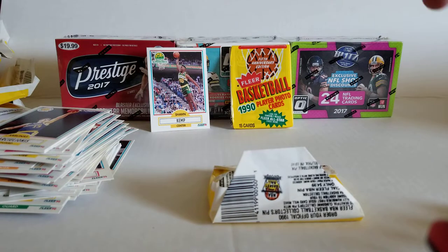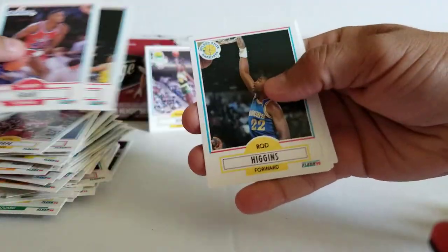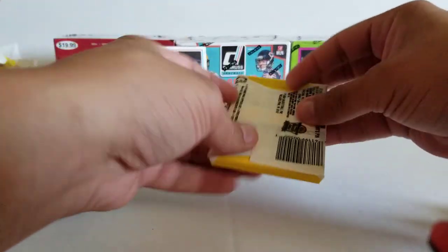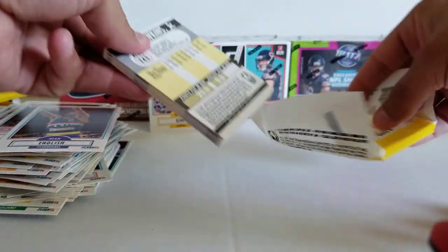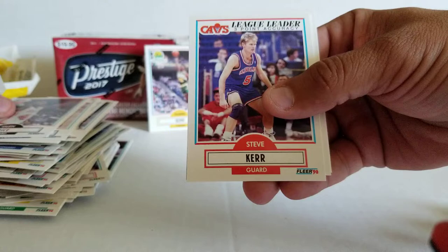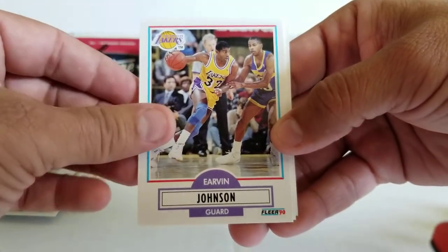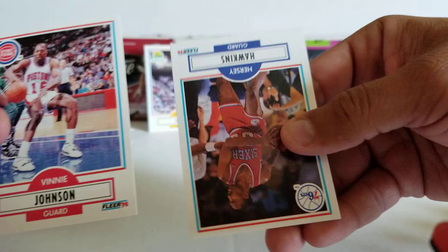Last packs: Shrimp, Parrish, Lechner, Dominique again, Harvey Grant, Harper — doubles. Connor, Curry, Ellis, Corbin, English, Cummings. Last pack — wish me luck, cross your fingers, let's go Jordan. Hersey Hawkins, Sam Mitchell, Hanslick, Sean Elliott, Presley, Donaldson McCrary, Glenn Rice rookie, Steve Kerr, John Kersey, Urban Magic, Craig Hodges — I needed a different Bull. Kevin Johnson. Johnny Newman. Vinny Johnson. And Percy Hawkins.